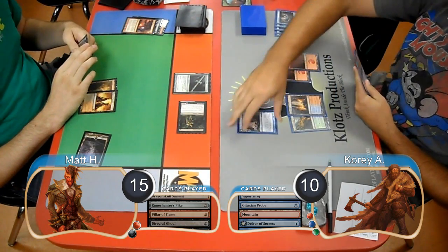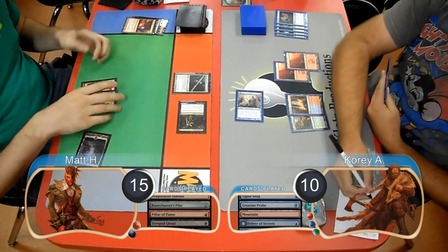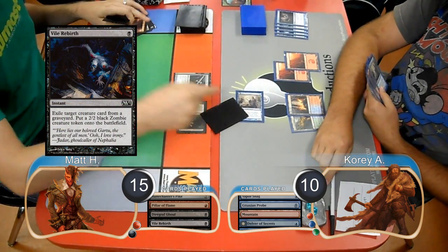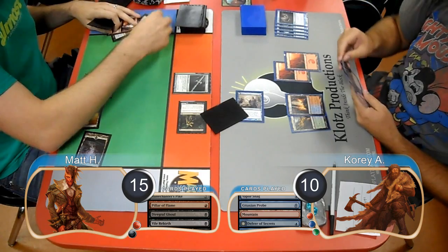Cory's Delver didn't flip on his turn, but he went ahead and attacked with it. However, for blocks, Matt used a Vile Rebirth to get himself a 2/2 Zombie and kill the Delver. Cory then passed the turn without playing any other spells.